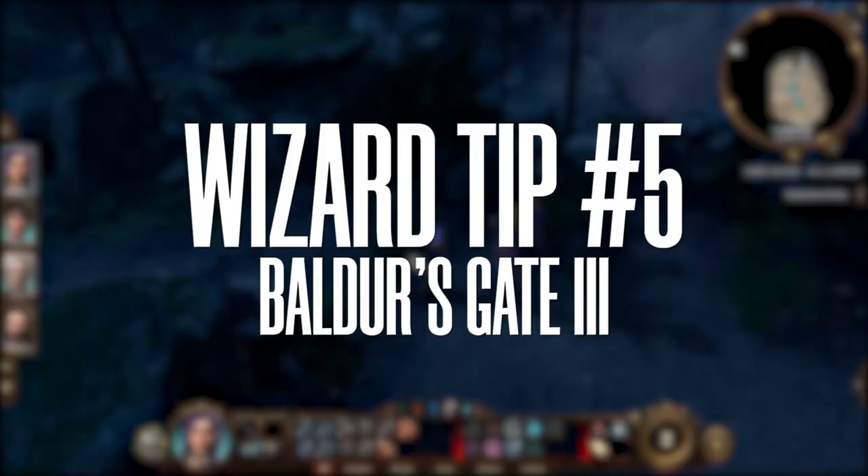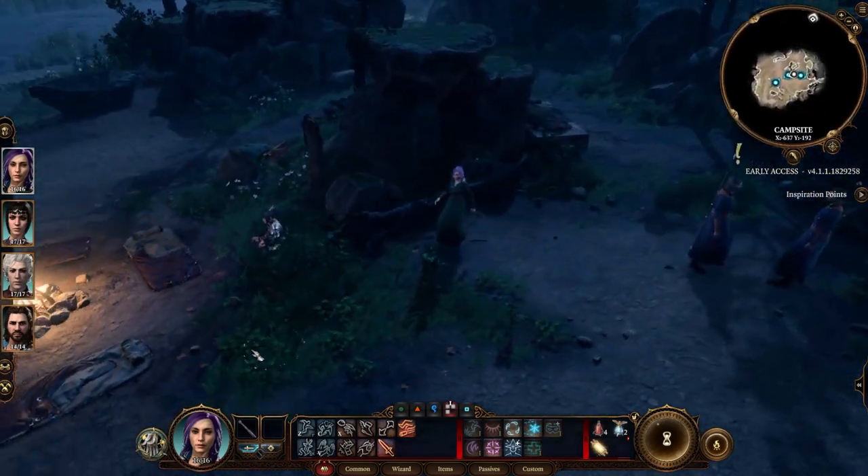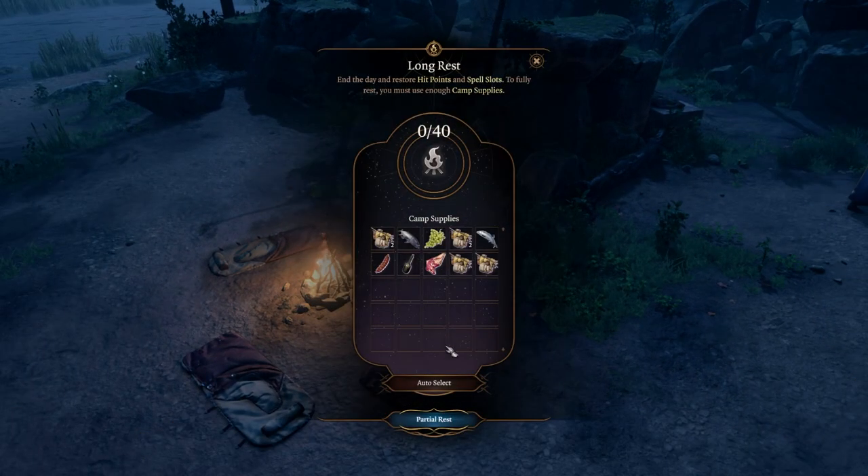Tip number five: you can actually abuse long rest to get your spell slots back. I don't like to do that on tabletop — I'm actually the Dungeon Master usually, and one of the jobs of the DM is to make sure casters can't be resting all the time replenishing their spell slots. If they can go and unleash all their potential in one, two, or three fights, that's too easy and martial characters will be thrown in the garbage bin.